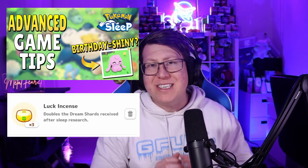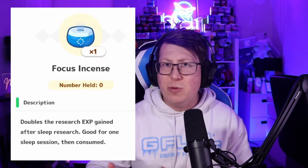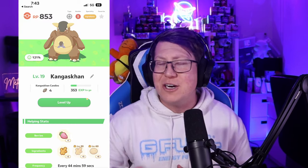In my advanced sleep guide, I spoke about how luck incenses are best used at the end of the week because that's when you get the most dream shards. But a few other incenses are also better used at the end of the week. A focus incense is best used on Sunday because your Snorlax is stronger, you're going to get better sleep styles, and that means more experience — so your focus incense is doubling even more and you're getting the most out of it. A friend incense is also best used on Saturday or Sunday because that's when your Snorlax is the biggest, you'll be unlocking rarer and evolved Pokemon, and you want those Pokemon that come to your party to be hungry — a friend incense increases the chance of one of them being hungry, making it easier to catch.